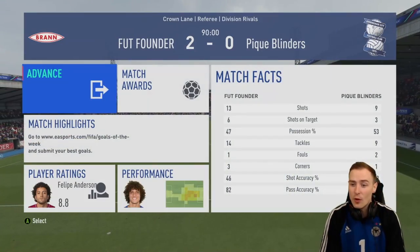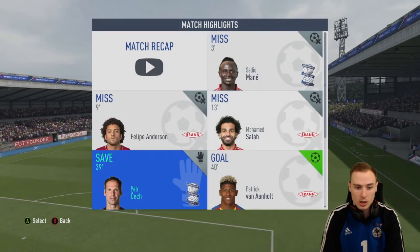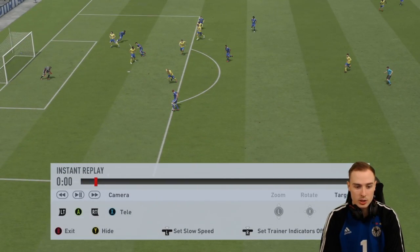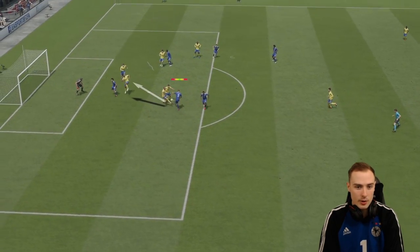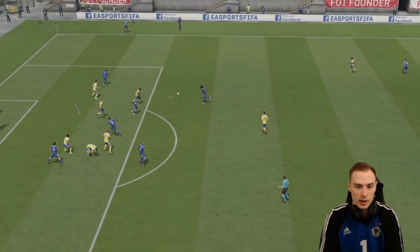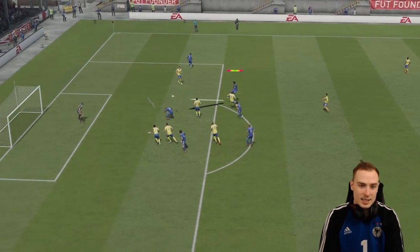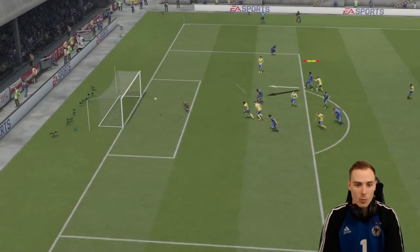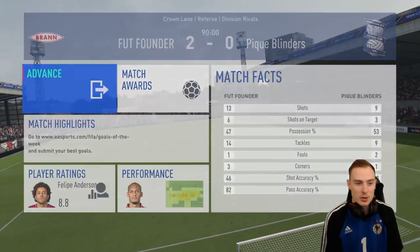4 wins out of 4 now in Division Rivals. Let's have a look at that Frank Rijkaard goal. It came to Fabinho, I went for a finesse, two centre-backs closed it down, Mertens challenged De Bruyne there, dropped down to Rijkaard - he controls it on his knee, sets himself, it bounces, sets it up - what a strike! Frank Rijkaard, beautiful stuff. That does mean we're going to be opening two more packs.